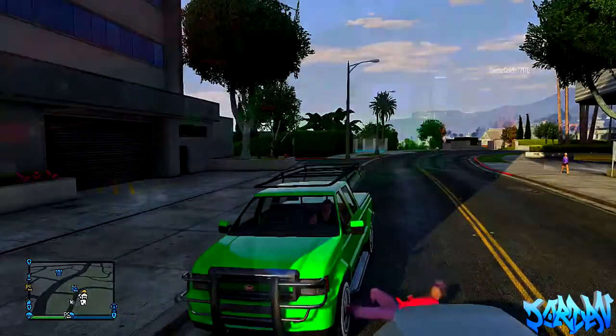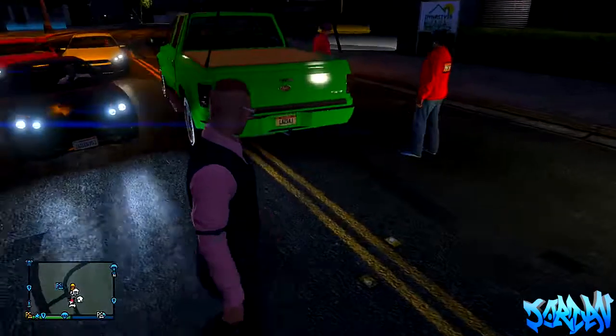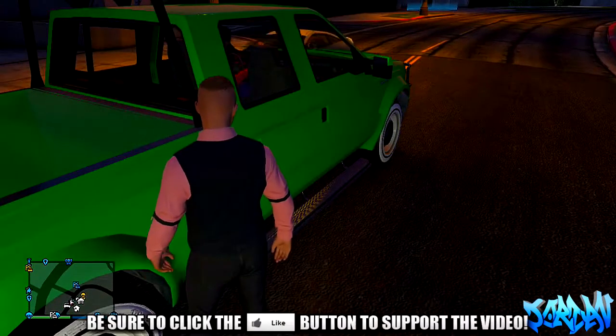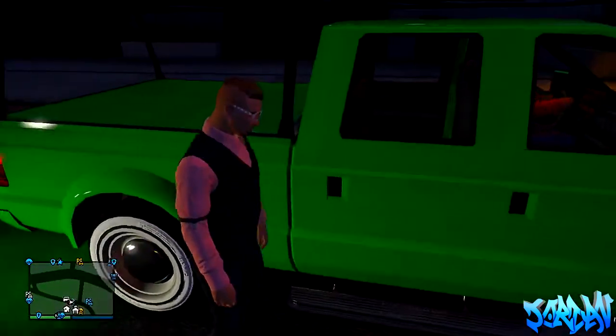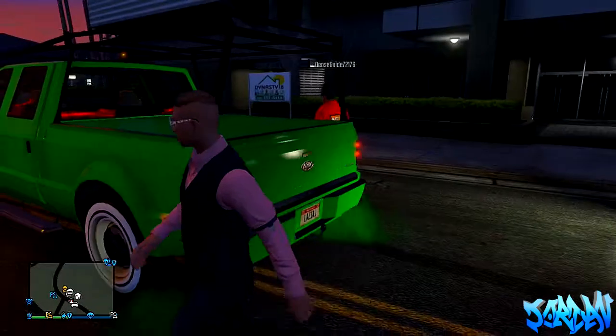At the moment it doesn't look anything special, but at night time there are new modded lights in the back — they're like laser lights that go across the back of the vehicle. You can see now as the engine turns on, these lights appear. There's like a laser light going across the back of your window and I thought it was pretty sick. Let's get this duplicated.